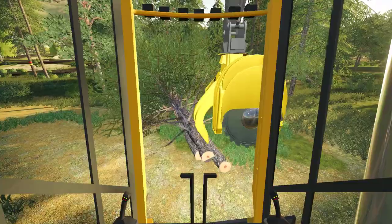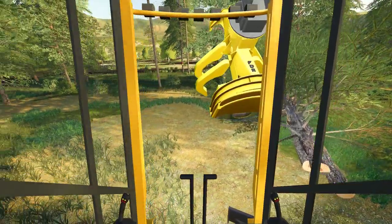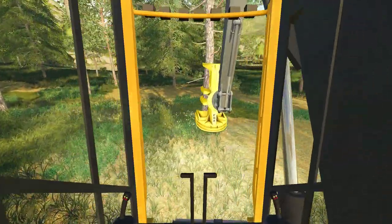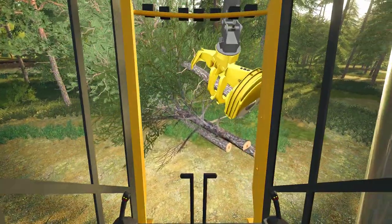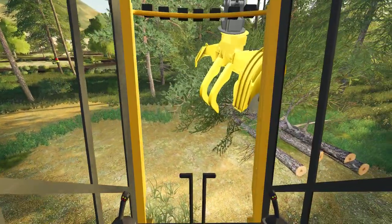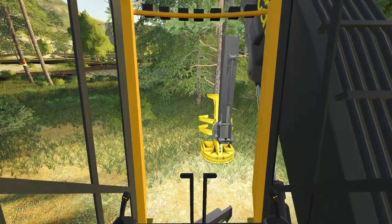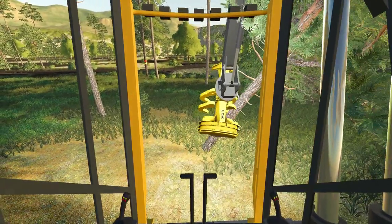I saw this video of a processor — it was actually on one of those little mini excavators, the tiny little ones, like the one I was running from my buddy's place. It was just a tiny little excavator but the guy had a processor head on it. It wasn't like a Waratah or anything hardcore — just like a little one. I call them a walking processor because it grabs, then reaches ahead, and pulls itself up and does that.